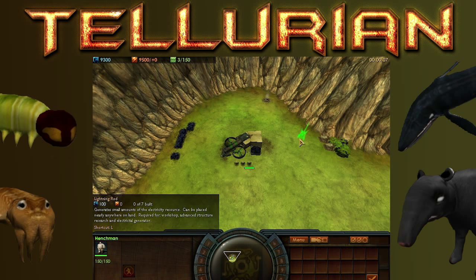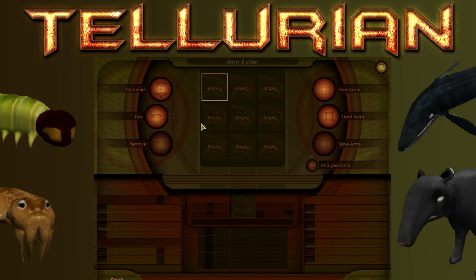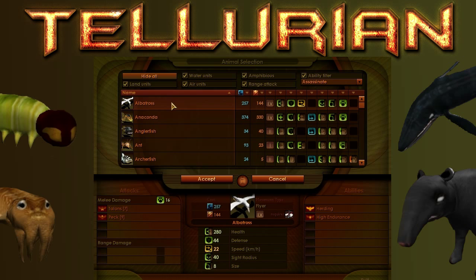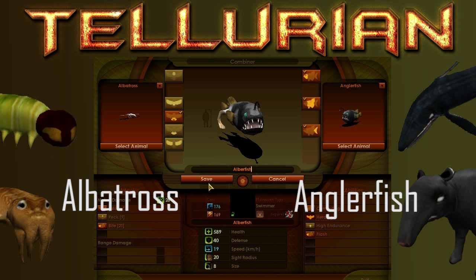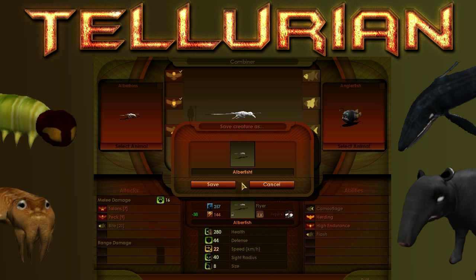I've gone into the army builder, as you can see here, and I'm basically going to show you guys each of the creatures. First off, when I go into combiner select animal, there's the albatross and the angler fish. I'll show you the angler fish — all the models from this mod, both the oceanic edition and the normal one, are amazing. And there's the albatross, both great models as you can see.